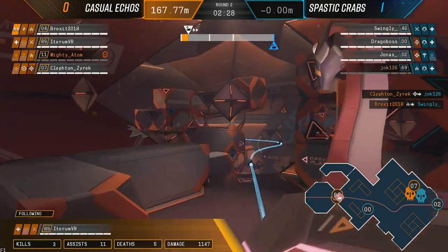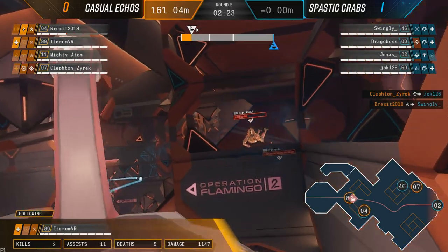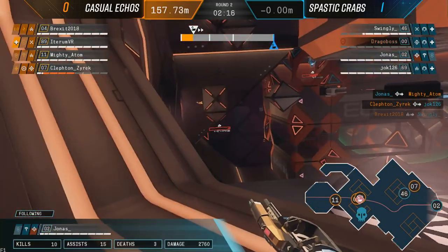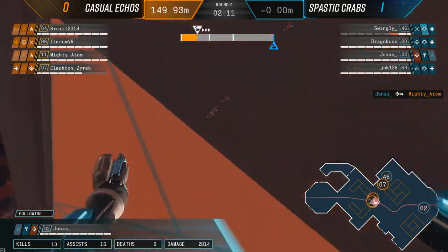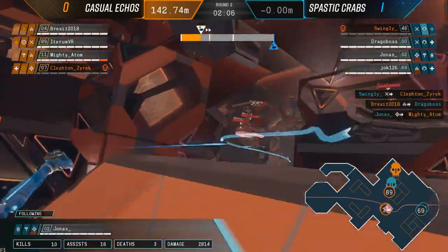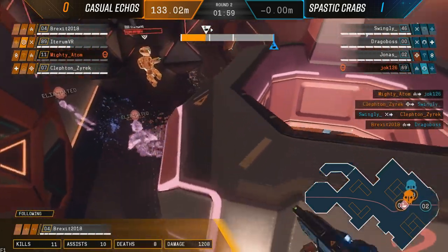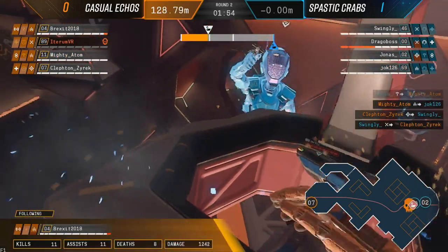A little bit of phase shift coming in to help him escape - I always love seeing a little bit of phase shift. For flankers, it's perfect. I think it's as much about its ability to draw pressure and immediately dissipate it. If you can draw pressure from the other team, the focus allows your teammates to get in and do work. Casual Echoes are mopping up remaining members - we've got a 1v1 going on. Spastic Crabs trying to delay as much as possible, ending up in a 2v1 situation. Can their teammates halt the rest of this tide?